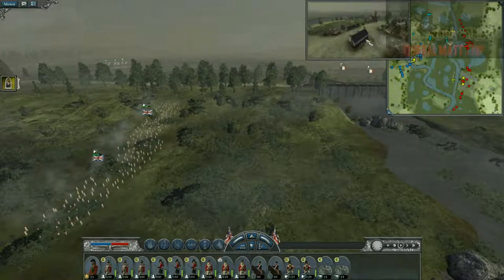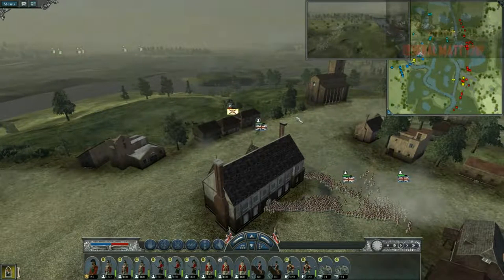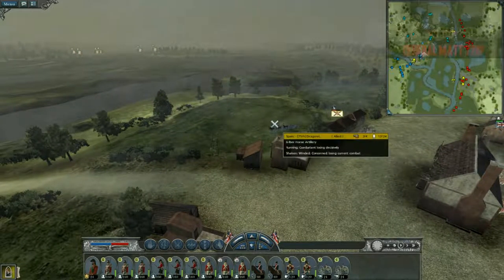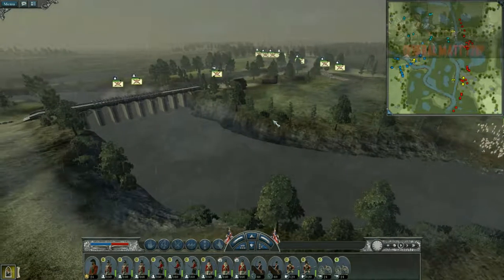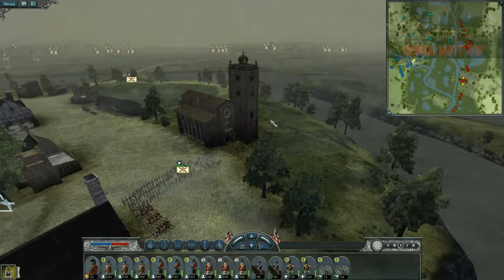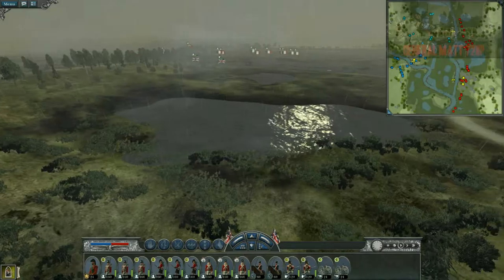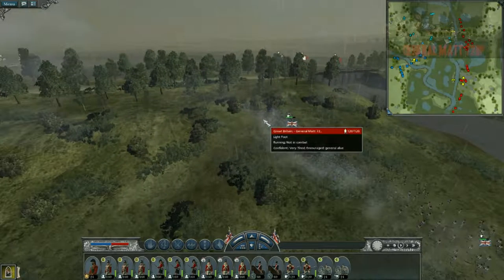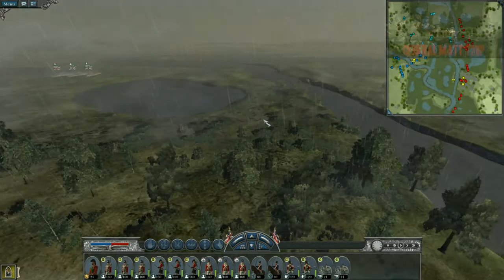I somehow lost two of my cannons. How'd you lose two cannons? If you go back to the bridge there are literally two cannons destroyed. Don't have your artillery cross the bridge - it's a glitch where the artillery will die on every bridge. They need to fix that because it's not a good quality to have in this game.